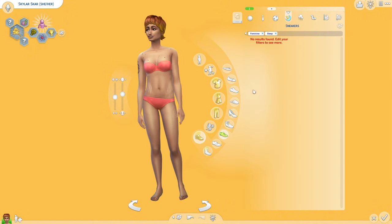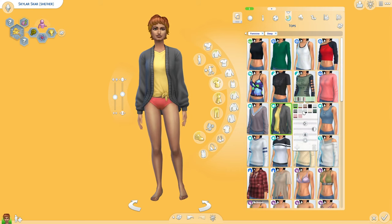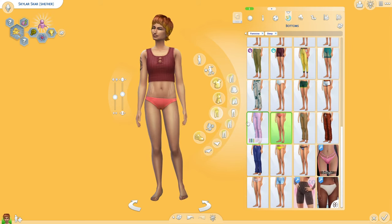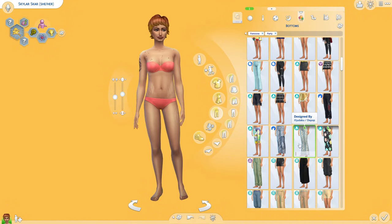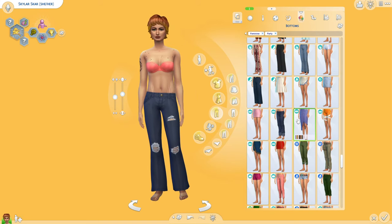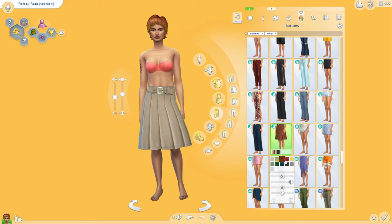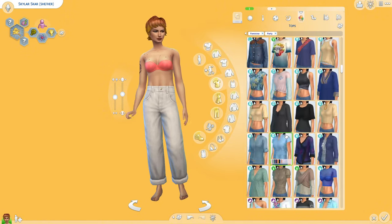I tried my best to use a lot of the Life and Death outfits. In my Create a Sim overview video I said there were no styled outfits, but there actually are — I was just looking in the wrong outfit category.